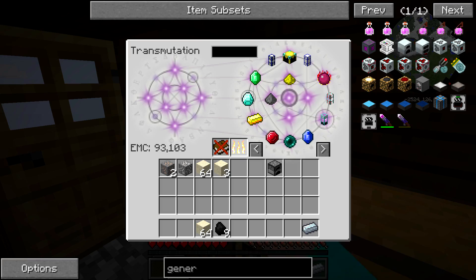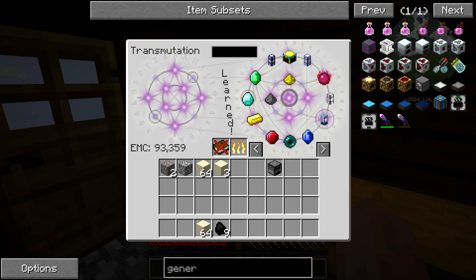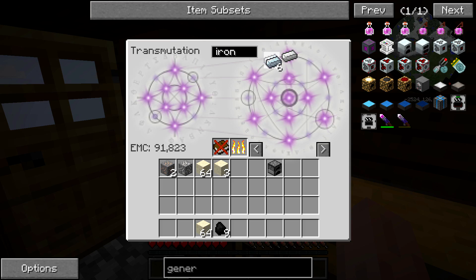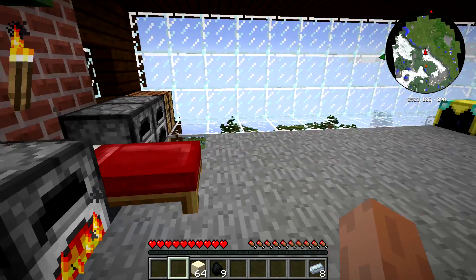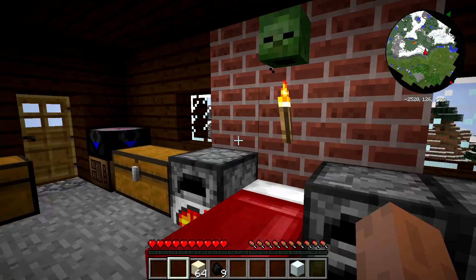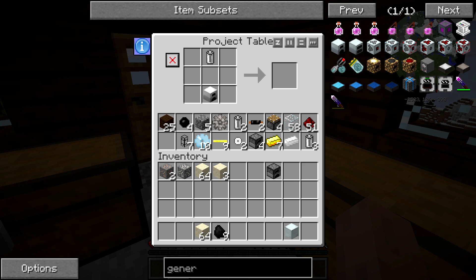There we go. And if you shift-click it, it says 'learned' right there. Then when I search for iron, I can just transfer my EMC into iron, come over here, and make a machine block out of it. And now I can make my generator.